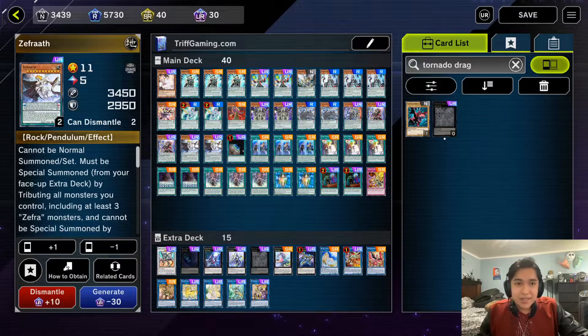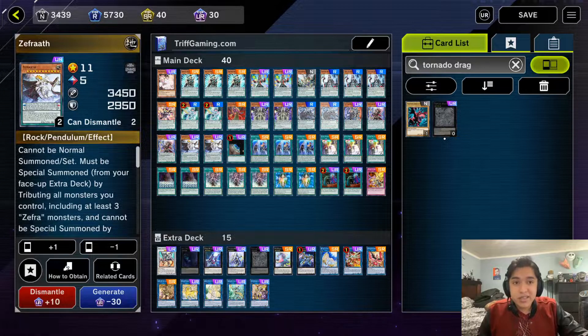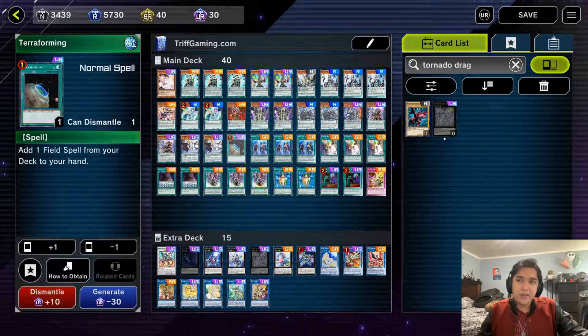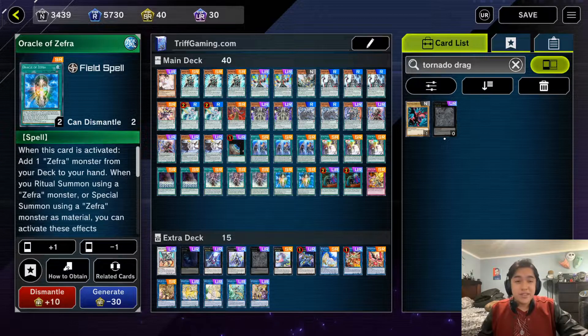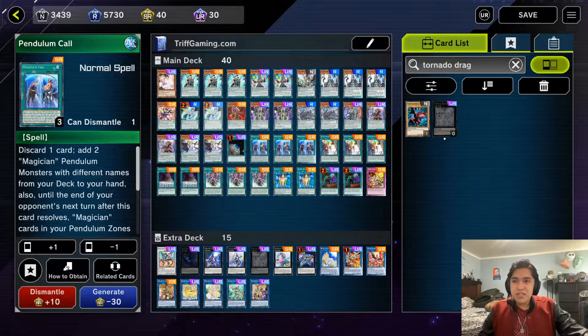We run two copies of Zephyrath — but effectively about eight copies because of how easily searchable it is. This card lets you manipulate its scale number and send pendulum monsters to the extra deck zone, giving you an extra free summon and letting you modify scale numbers. One copy of Terraforming lets us search the Oracle of Zephyr and is a free spell, which matters since we care about spell counters — and gives us access to Zephyrath.